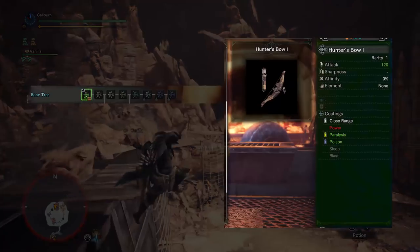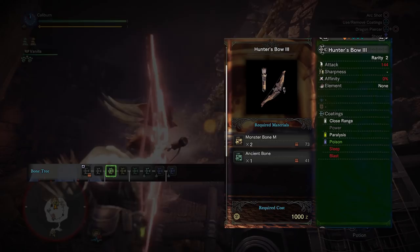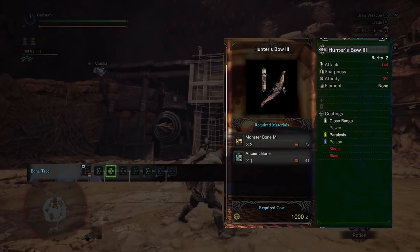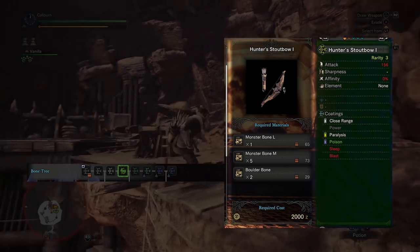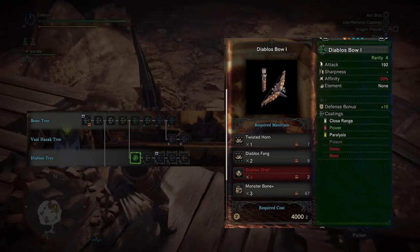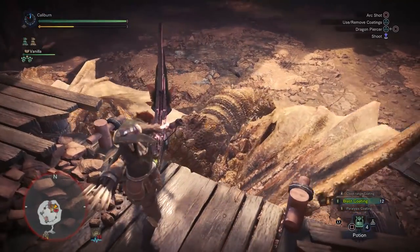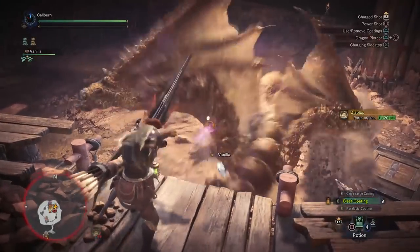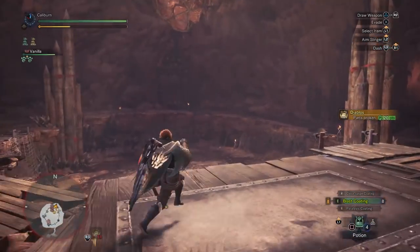Diablos actually has the hardest-hitting bow in the game. You can build it here by making a Hunter's Bow 1 and upgrading it to a Hunter's Bow 2 by using 3 Monster Bone S. Then Hunter's Bow 2 to Hunter's Bow 3 by using 2 Monster Bone M and 1 Ancient Bone. Then a Hunter's Stout Bow using 1 Monster Bone L, 5 Monster Bone M, and 2 Boulder Bone. Finally, upgrade it into a Diablos Bow 1 by using 1 Twisted Horn, 2 Diablos Fangs, 4 Diablos Shells, and 3 Monster Bone Plus. The Monster Bone Plus are rewards from hunting 5-star monsters such as Legiana, Odogaron, Rathalos, and Diablos. The Boulder Bones can be found in Wildspire Waste Bone Piles. Right out the gate the Diablos Bow won't be great, but it will be the most versatile endgame bow, so make sure to build it.